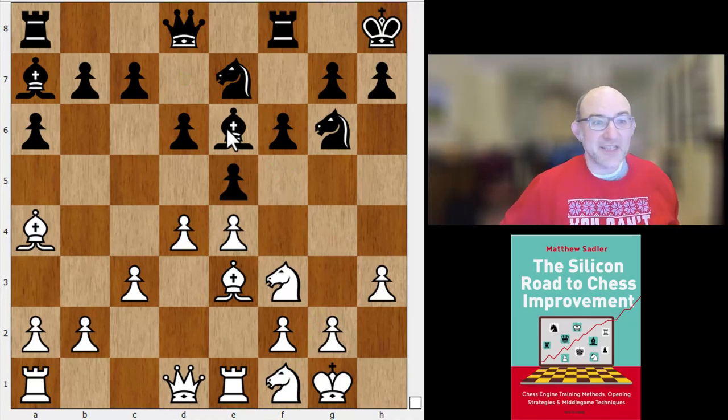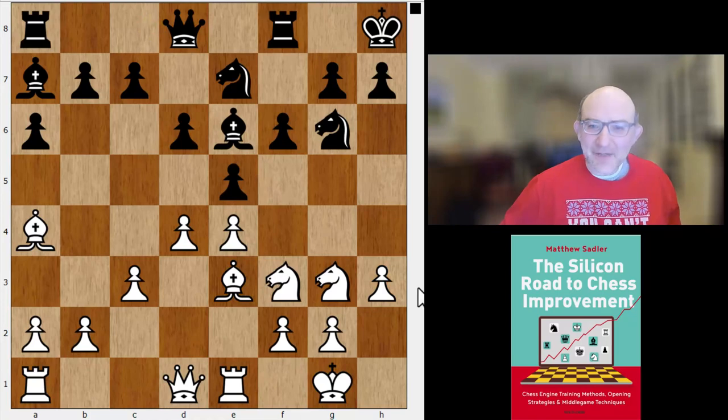Machteld played a new move here — bishop e6, a very sensible developing move. One idea could be playing queen c8 and then having a go at sacrificing on h3 — not at all impossible. It's always the sort of thing I spend ages on when playing this stuff with white, wondering whether black is lunatic enough to do that. Knight g3 was played.